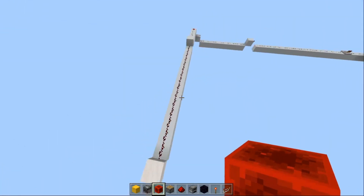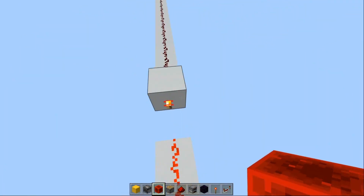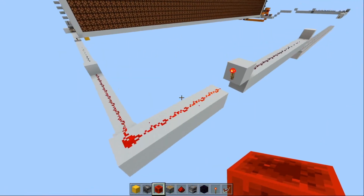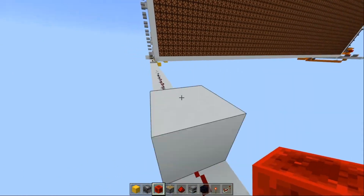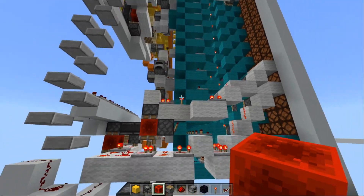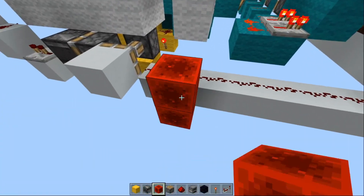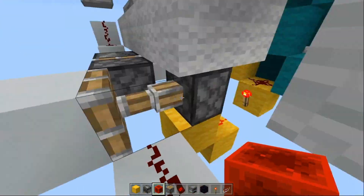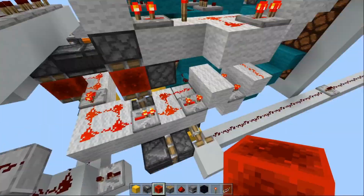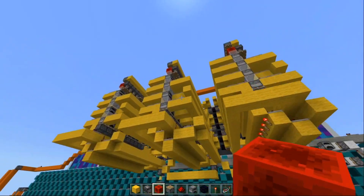I didn't actually go over this part yet, so I'll do it briefly. This is just the input — so this goes straight through, torch for some reason, this goes through, more torch, again, then repeater, and then block right here. This activates the jump thing we went over before. But if the game is not on, this will not do anything, because it's not going into a solid block to power that piston. Which is exactly what we want. That's pretty much all the systems going into this game.